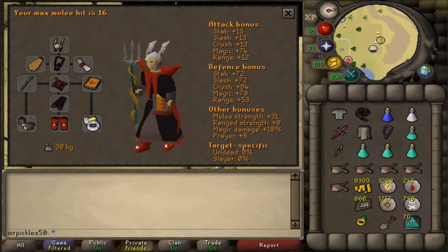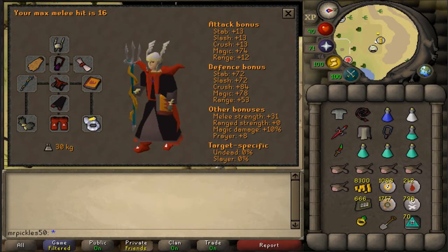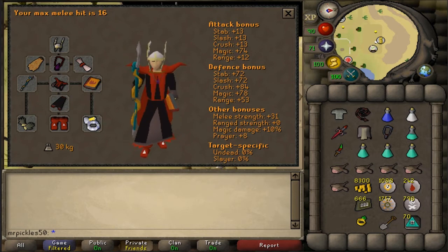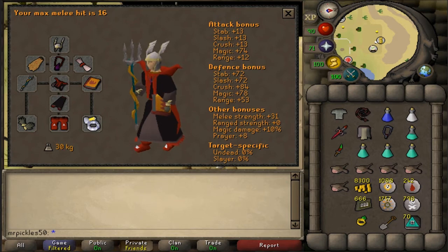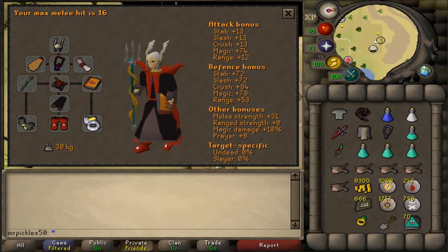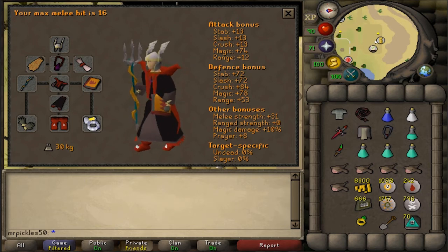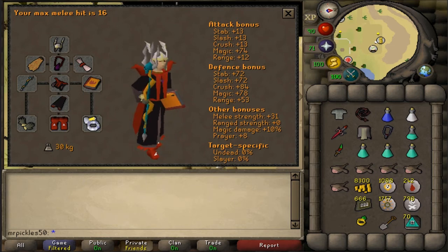Other than that, I just like using a robe top and bottom and a magic offhand for my switch. For your melee armor, I recommend using your best offensive armor, such as a fighter torso or a defender. A helm of neitiznot is especially good because of its offensive melee stats while having no magic attack penalties. Other than that, just use your best gear that you have.